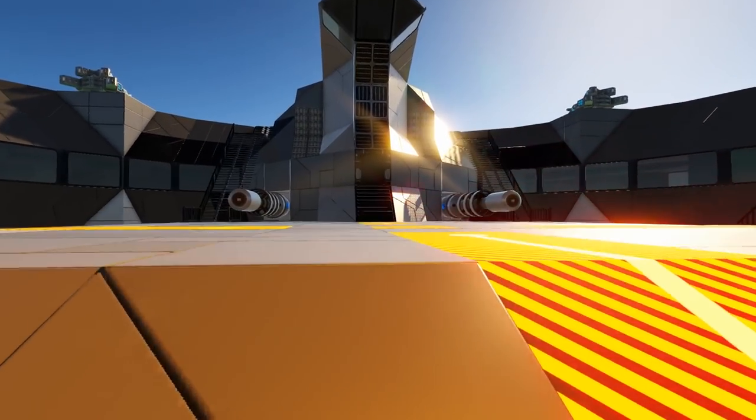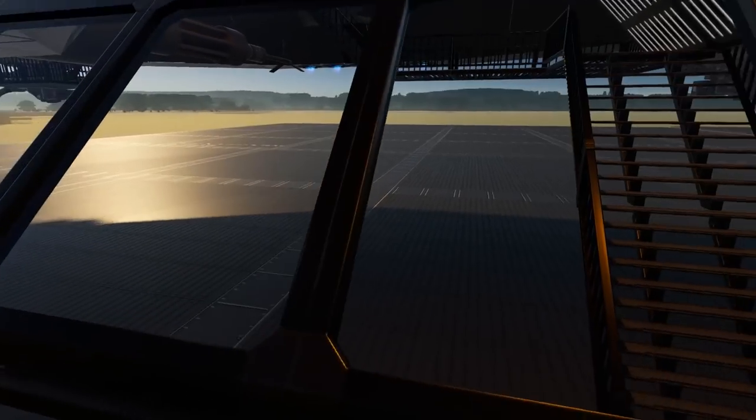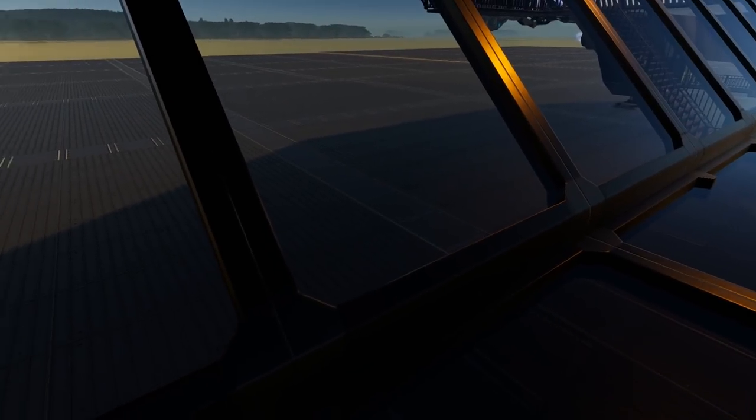You can take the main hangar bay door which gives you access straight to the outside landing pad, or you can take this set of stairs down which gives you a nice scenic walkway underneath where you can look down — and if you're on a nice planet or up in space it will give you a very nice view of what's outside.